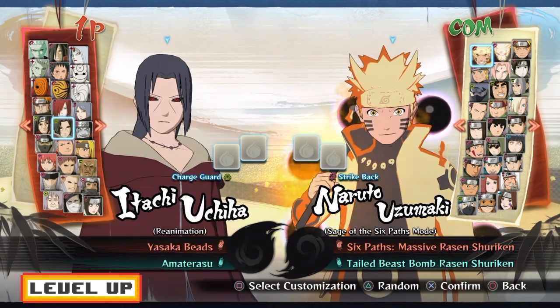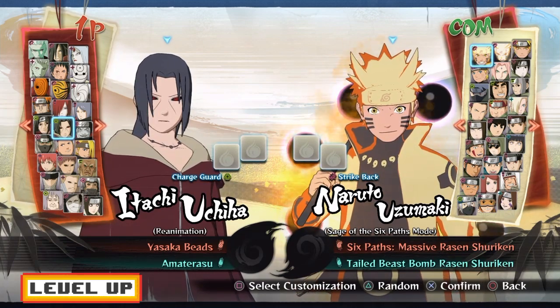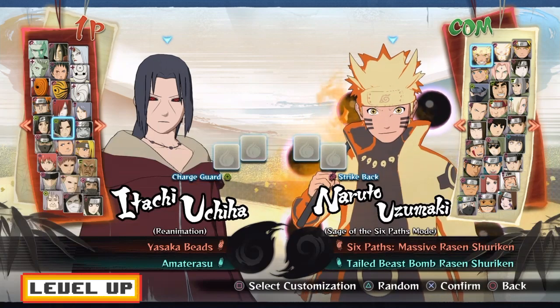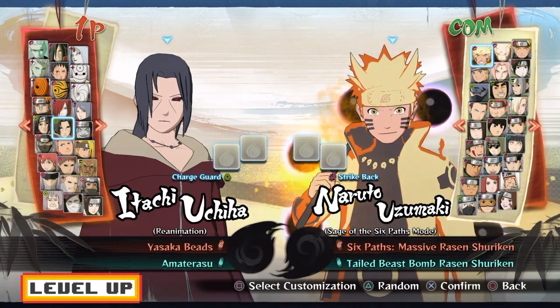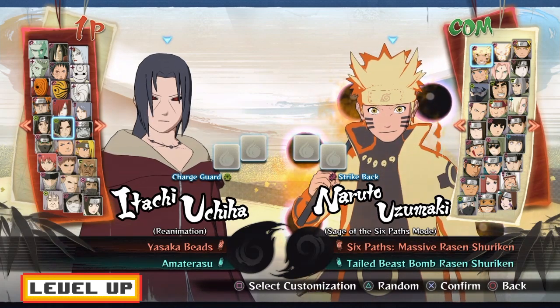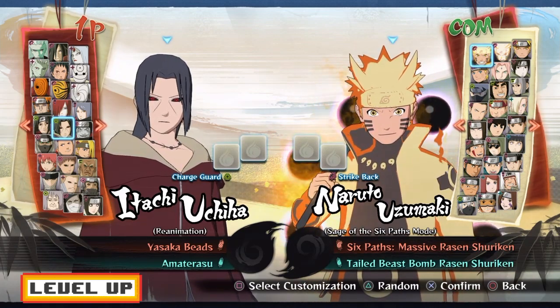Another support character I like is Itachi — the Amaterasu version. It has a lot of tracking, and it's really, really good especially if you want to add pressure or build chakra.